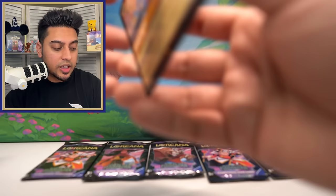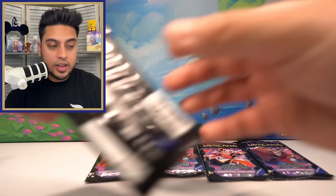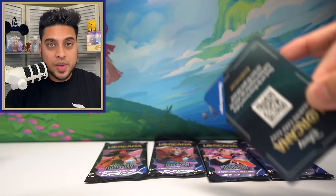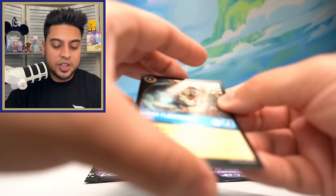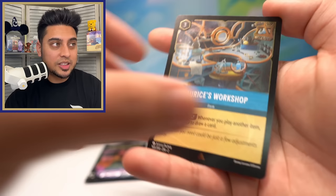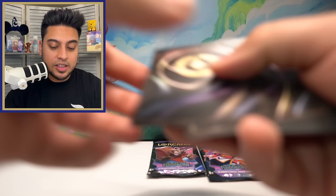Pinocchio, Grand Duke, Merlin foil — amazing pulls today. We're down to our last three, four, five packs. I want to thank you guys for making it this far — I know it's a long video, but I appreciate you watching and listening to me ramble. Marisa's Workshop foil — and as you can tell, I'm already kind of closing the video because I don't think we're pulling an enchanted. The last four packs — unless last-pack magic happens.